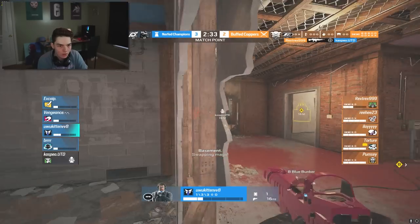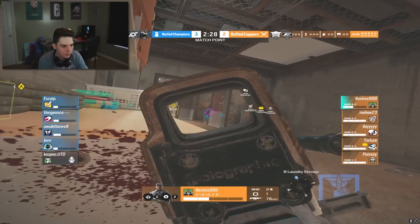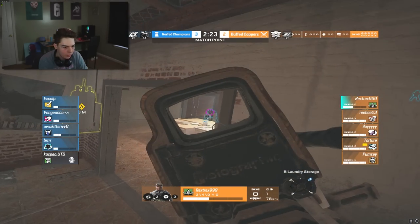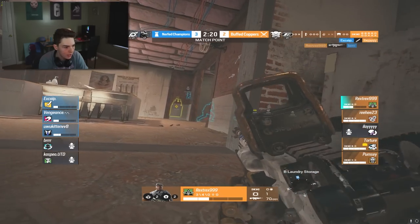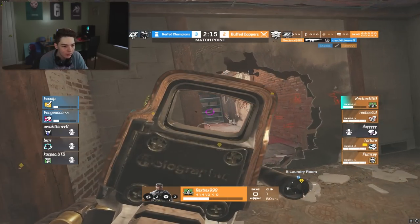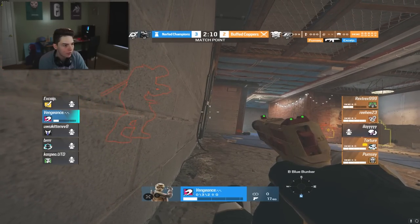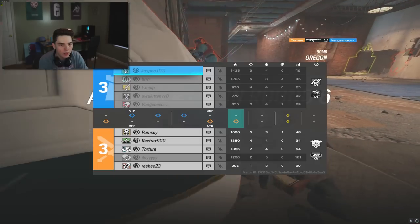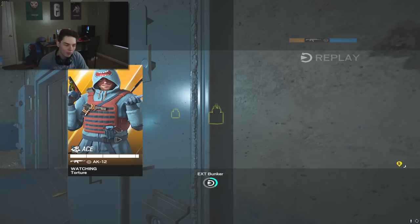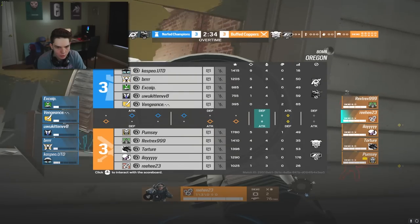Round six - Rex starts with a nice kill on the Cav player, 5v4 in favor of coppers already. Rex grabs another kill as Burr goes down, but Xcap instantly refrags before Rex can get a third. Rex is absolutely tearing the champs apart. Blackbeard grabs another kill, leaving Vengeance alone in a 1v4. He gets taken out by Torture. The score is tied three to three - we're going to overtime.